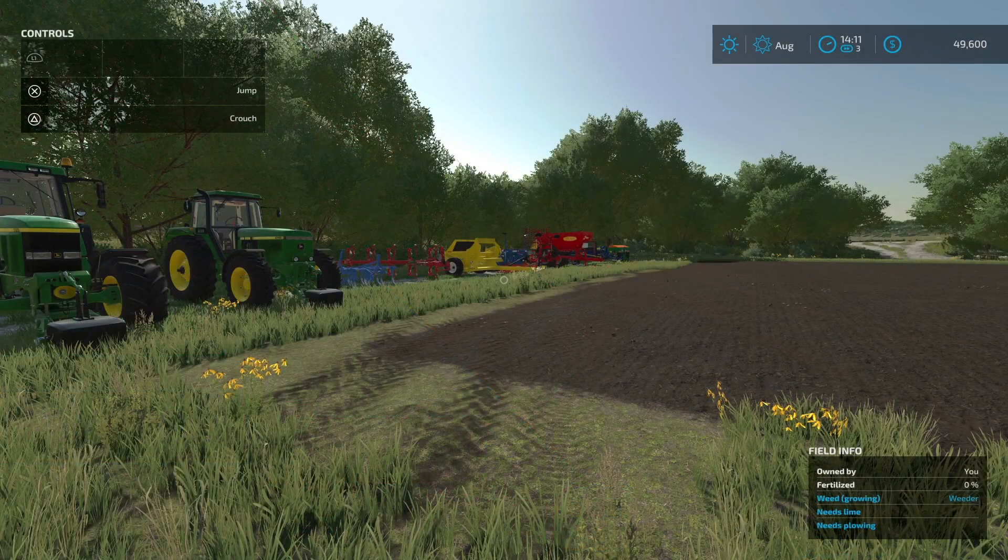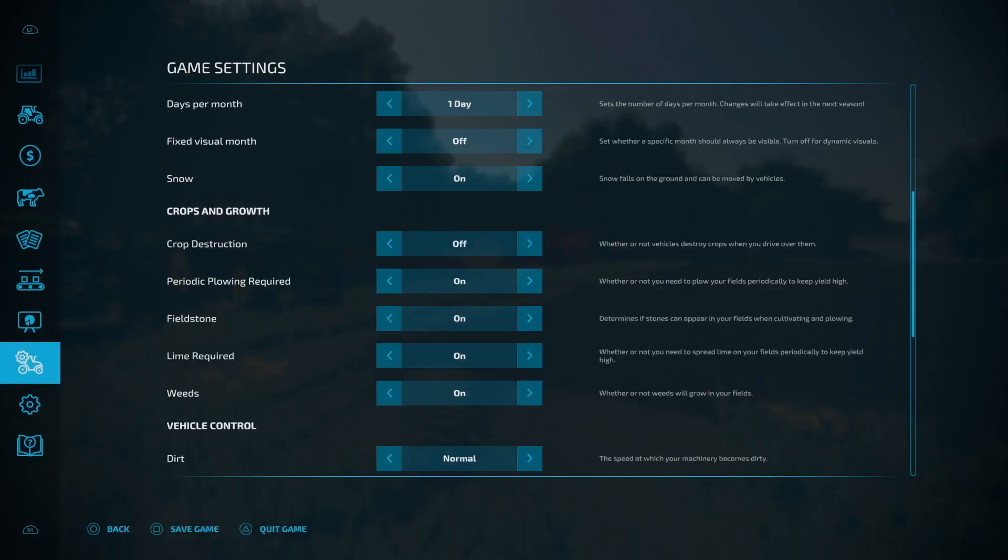Welcome to this guide on how to prepare a field for crops. First, my disclaimer: this is how I like to play the game. There are many different ways and orders you can do this, but I'm going to show you the way I like to play. What I'm going to show you now is with everything turned on: crops, growth, periodic plowing, fieldstone, lime required, and weeds on. I turn crop destruction off — I'm here for fun.